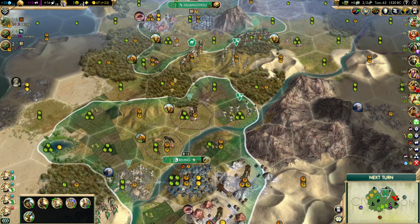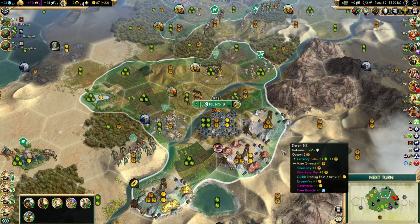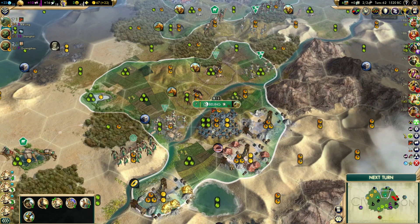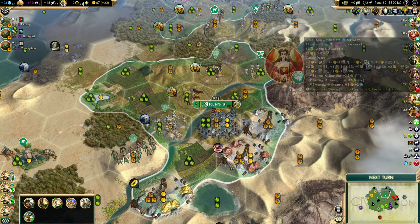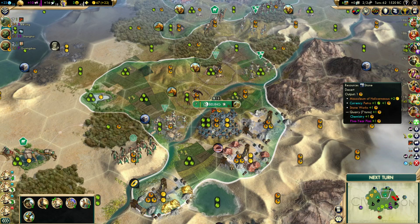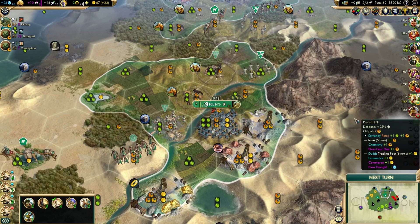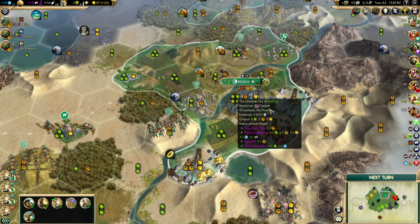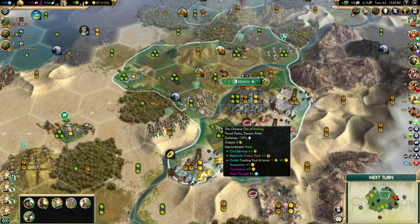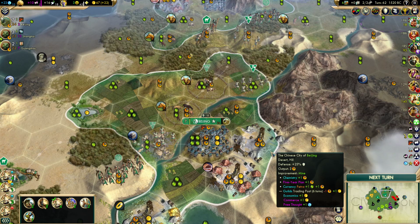We are at the half hour mark, so I am going to end it here. We are finally starting to get on top of Hanging Gardens. We're a little late, but we do have good production. We haven't identified that anybody's going Tradition, but keep in mind we wouldn't necessarily be able to if somebody just took the tradition opener for Hanging Gardens — we would never know. Plus there are two AIs we haven't met. We are a little bit late, but once we start, we're going to slam into it good. We're going to grow up to eight pop, which is nice, and shortly after that we'll amplify our hammers. We do have a lot of hills — a lot of developed hills at that. Developed horses, we'll get these developed, et cetera. Not bad. Anyways, thanks for joining me. Hope you guys are enjoying it. Make the best of the rest of your day, and I will see you in the next one. Take care.